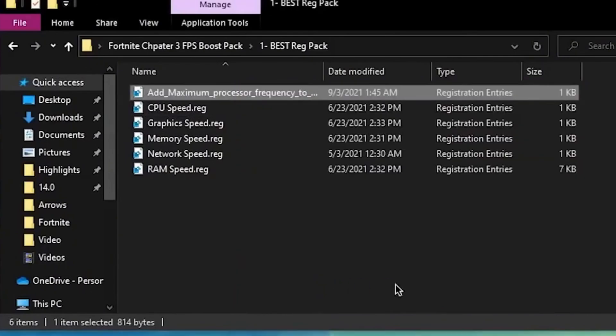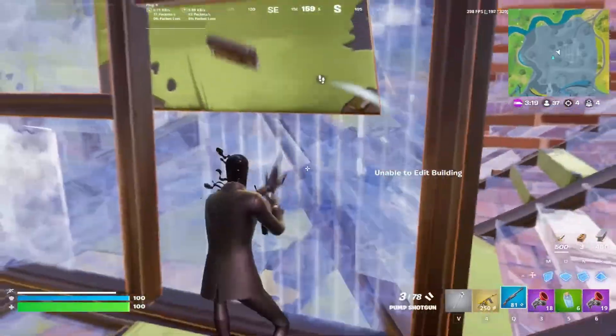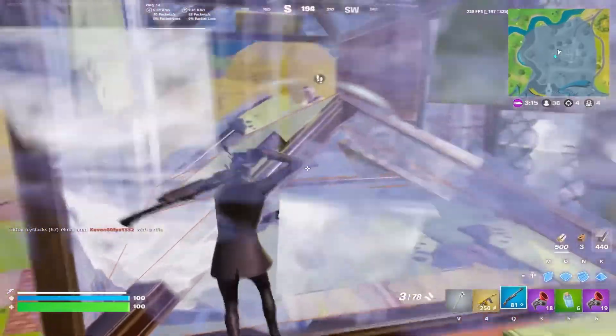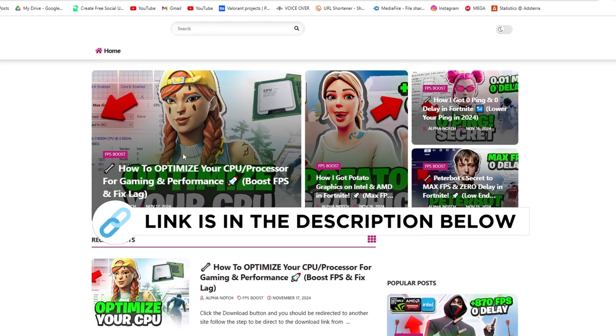Simply double-click and click Yes, click Yes again, click OK, and do the same for all the registry files. Next, here is the program folder where we have three programs in this boost pack — one for RAM optimization, one for GPU optimization, and one for GPU optimization. You can find it on my official website via the link in my description.